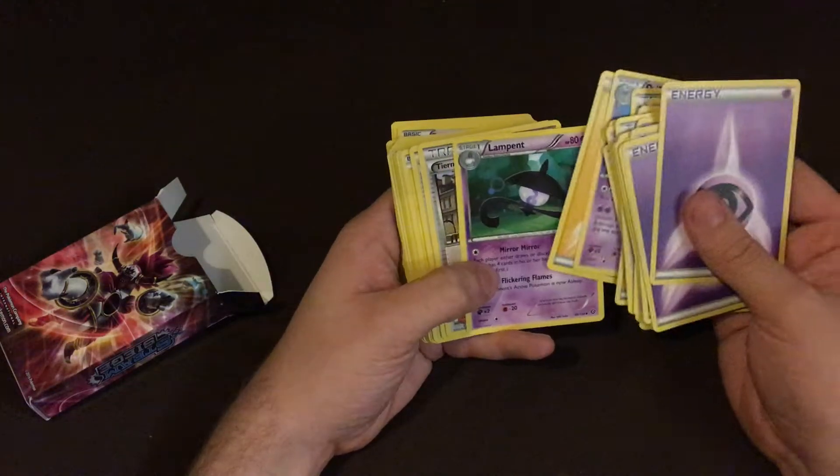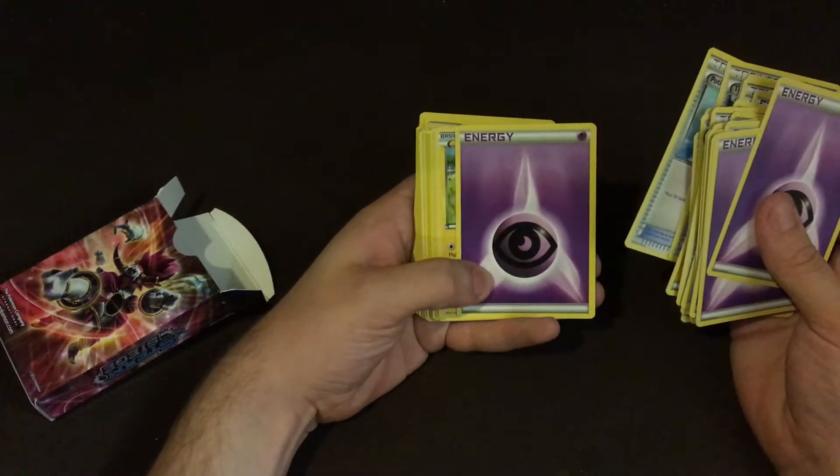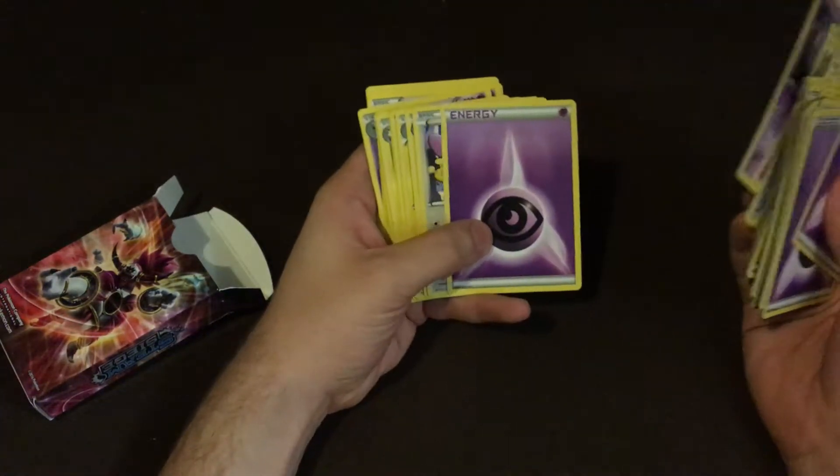Driftblim. Lampent. Flaaffy. Joltik. Potion. Psychic Energy. Mareep. Joltik again. Energy Retrieval again.